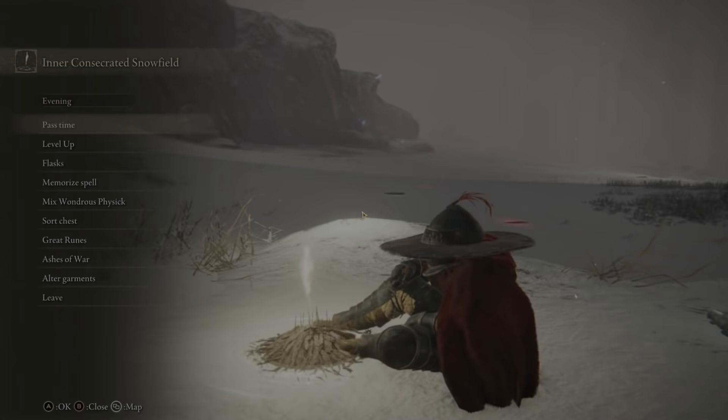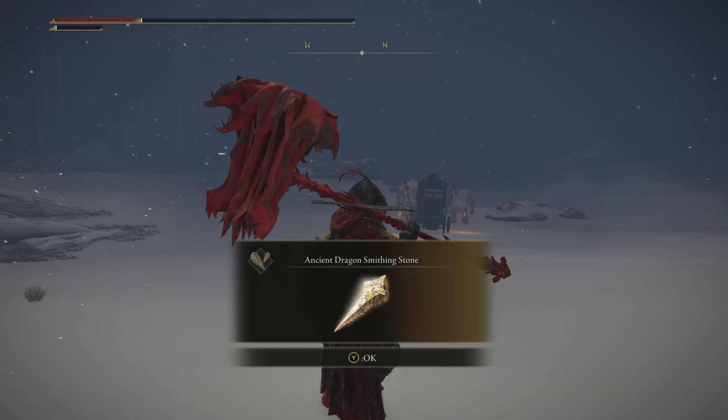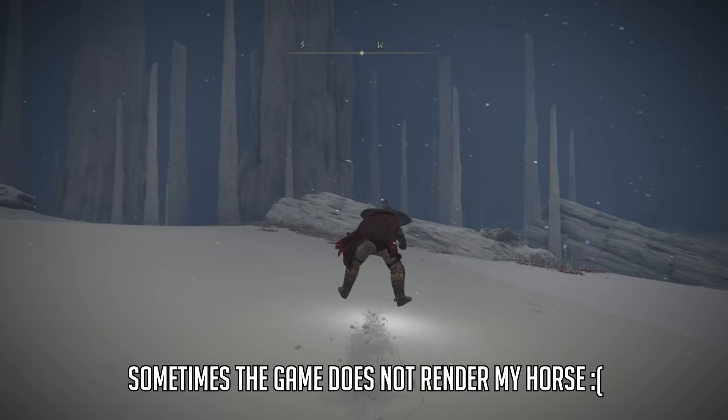It is sort of hard to be spoiler-free, but in my best efforts, I will say that there are two bosses in this area that only spawn at night. To find these bosses, head directly southwest from the Site of Grace until you see this caravan. This boss will be guarding this caravan at night, and upon defeat, one of the items that will be dropped is an ancient dragon smithing stone. This boss itself can be difficult for sure, but thankfully the final of these three stones doesn't require you to kill a single thing.